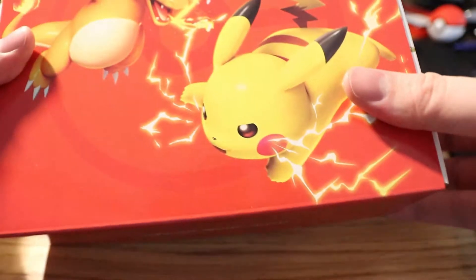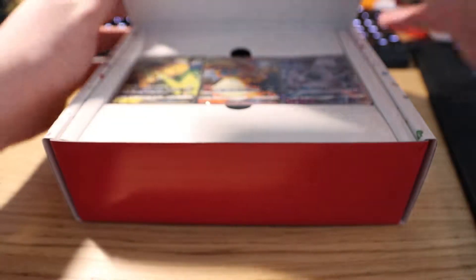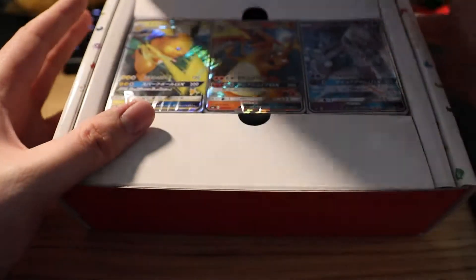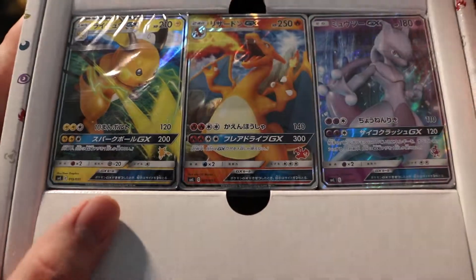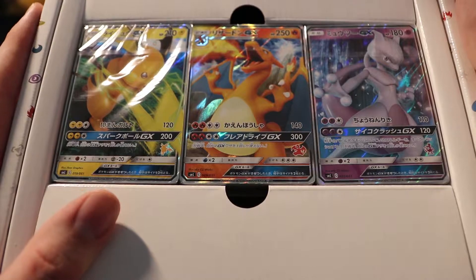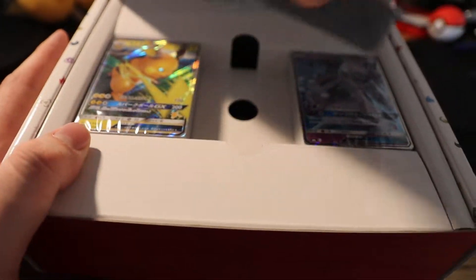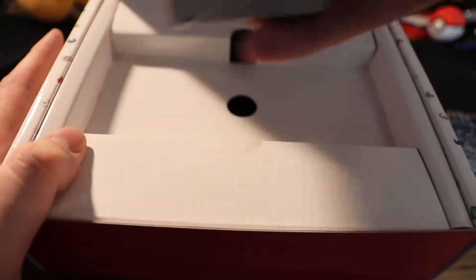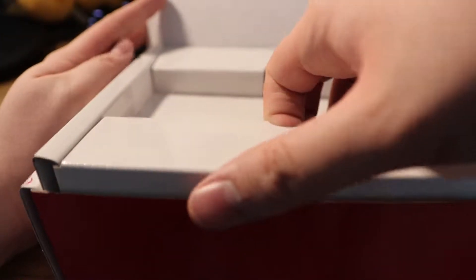I believe this is a flap that you can open up, and look at the presentation! You open it up and immediately you get three awesome special alternate art cards. This is amazing. Let's take a look at these — these are actually the three decks for the game, I believe. So that's the first thing you get in the box.